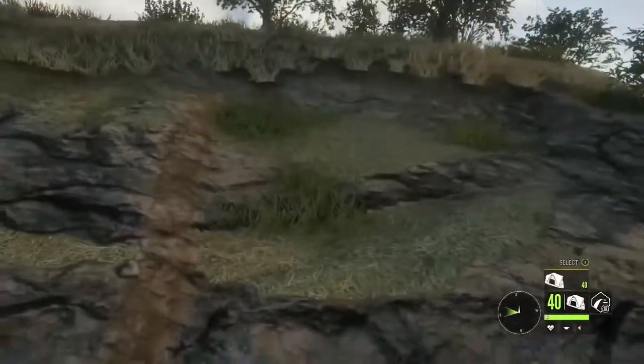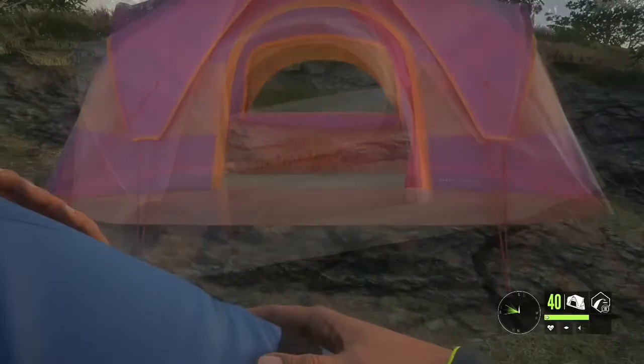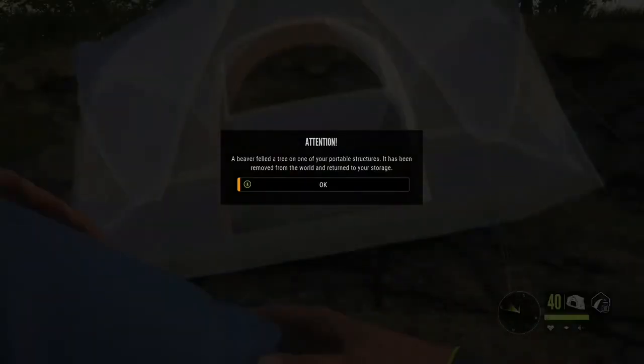Then you're going to want to put it in the middle one — that middle section right there — and then you're going to place your tent right there, or tripod, whatever one. Alright, so it did take me quite a little bit to find the spot, but once you do find the spot, it is going to bring this attention message up.